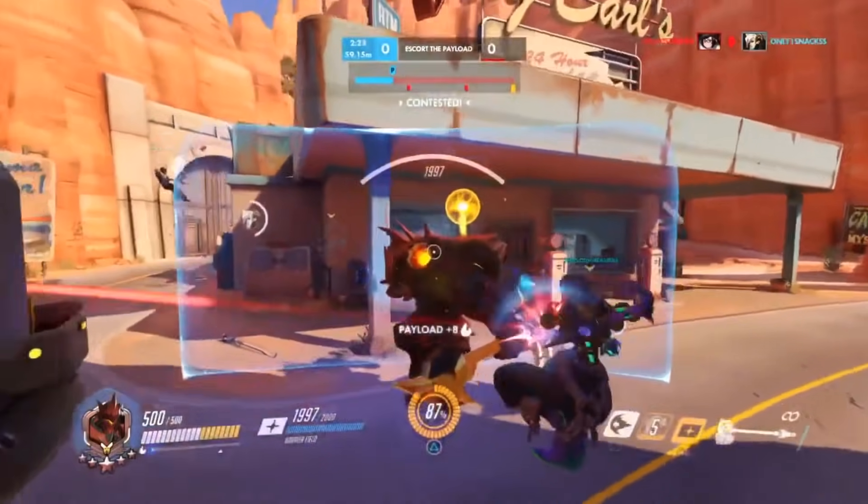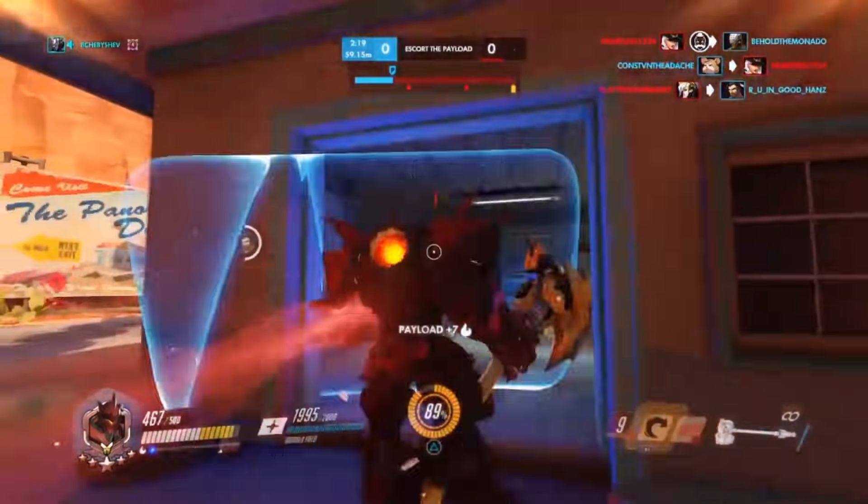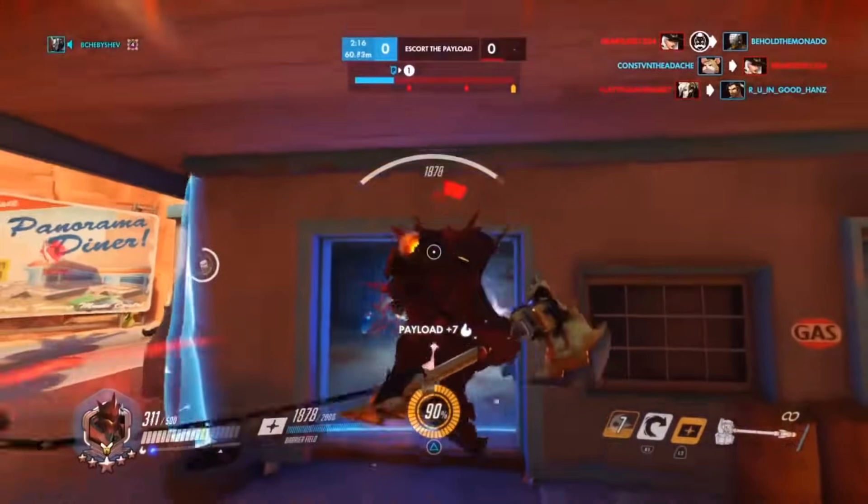This is essentially the Reinhardt skill set: being able to brawl, get out, survive, dodge damage, and block abilities like sleep or nade when they're thrown at you. This is what Reinhardt's all about.